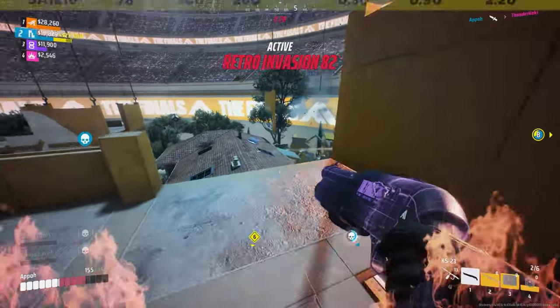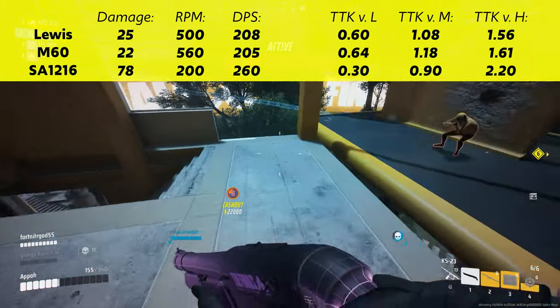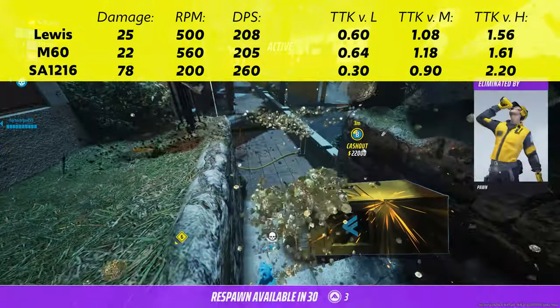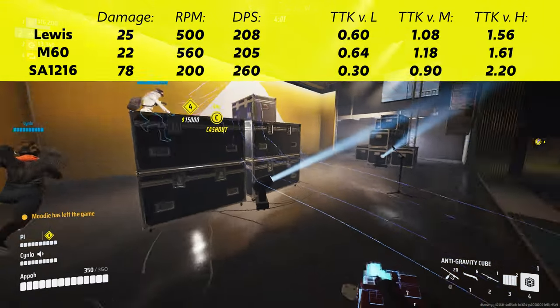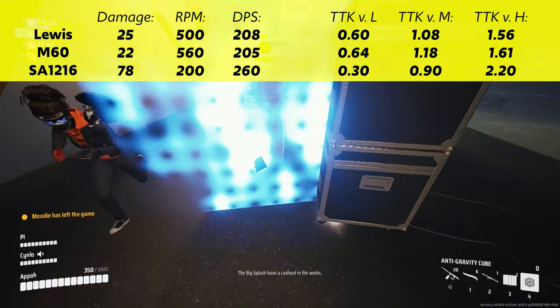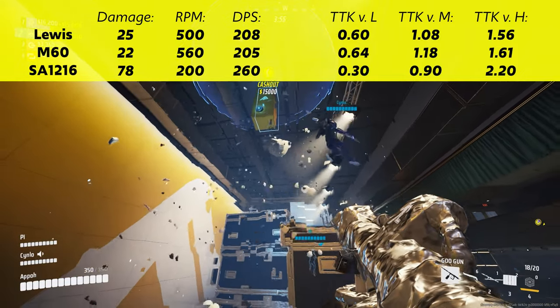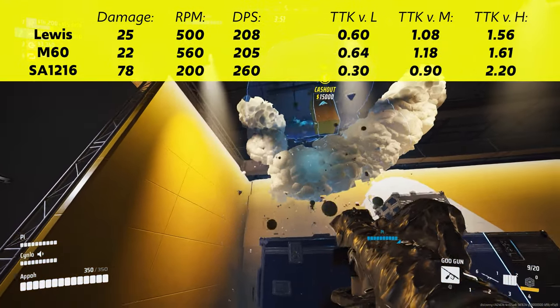The Lewis gun has a respectable TTK, and its main strength lies in its ability to pump out a ton of bullets at mid-range, and is really strong in the hands of somebody with fantastic recoil control. However, the SA-12-16 has some insane stats, and other choices don't even come close to its power. This thing also received a nerf, and despite that, it is still the best pick in high elo.